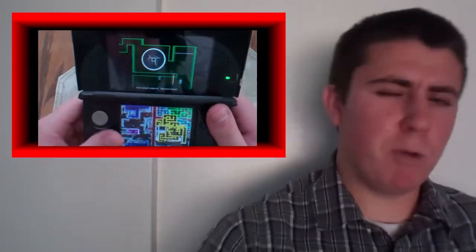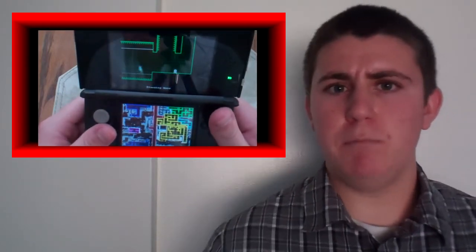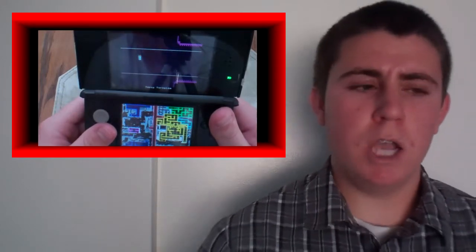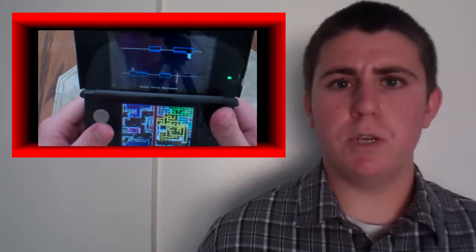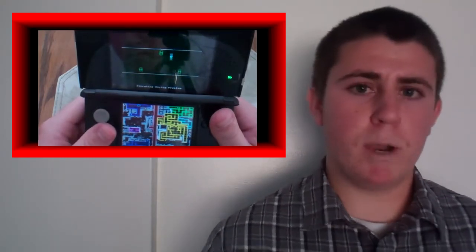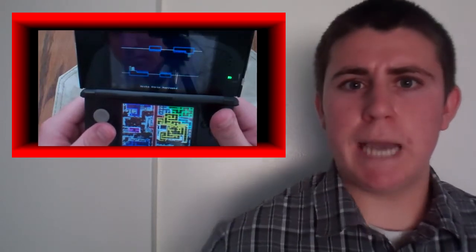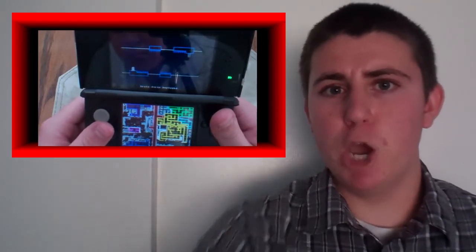The controls in this game are very simple. You use the D-pad or the circle pad to move left or right. And then you can use any other button — the A, B, X, Y, L, or R — to flip yourself from the ceiling to the ground. This flipping motion is a major part of the gameplay, because the game requires you to jump on miniature platforms while dodging spikes of doom.